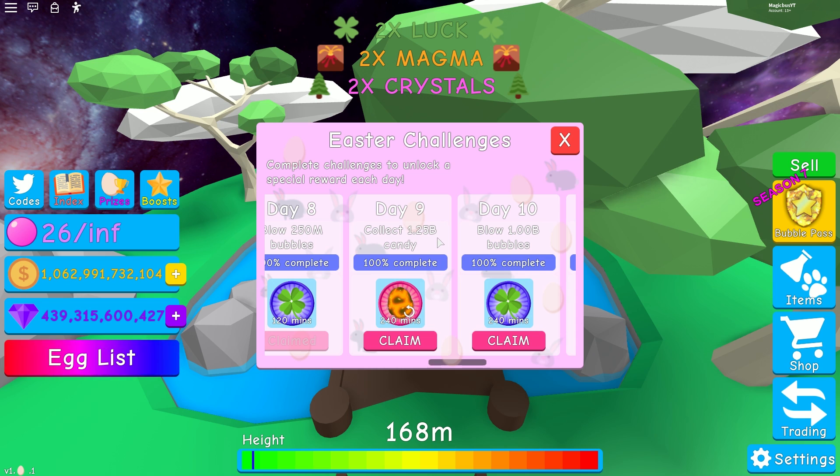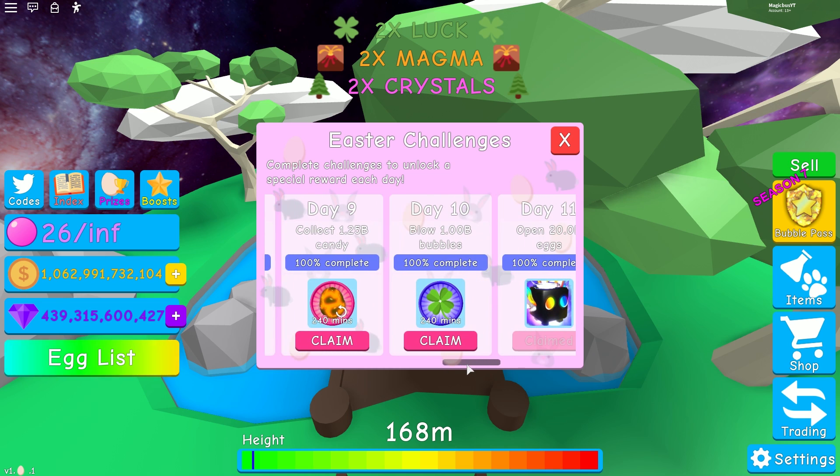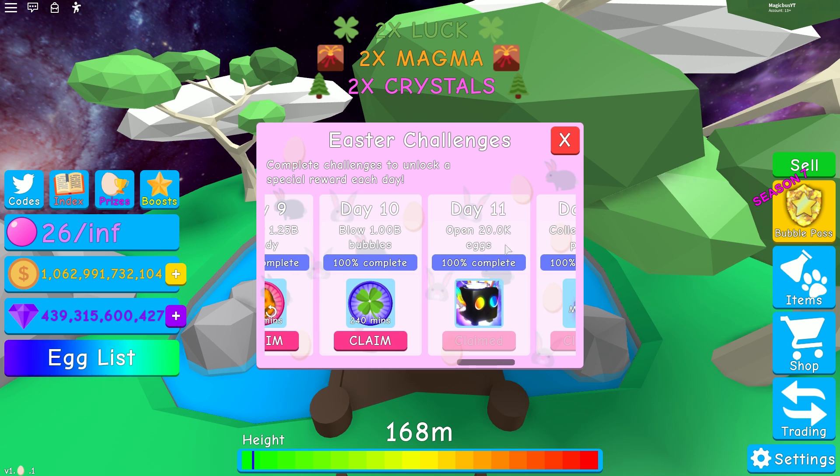After your 1.25 billion candy, which you just easily got thanks to your Easter Overlord — 1 billion bubbles, super easy. 20,000 eggs: you might not finish this on day 11, but by the full 14 days you will have completed this, as long as you're playing enough. You should be grinding a fair bit if you're expecting to be at the level where you could achieve the molten split. 20,000 eggs shouldn't be too much.